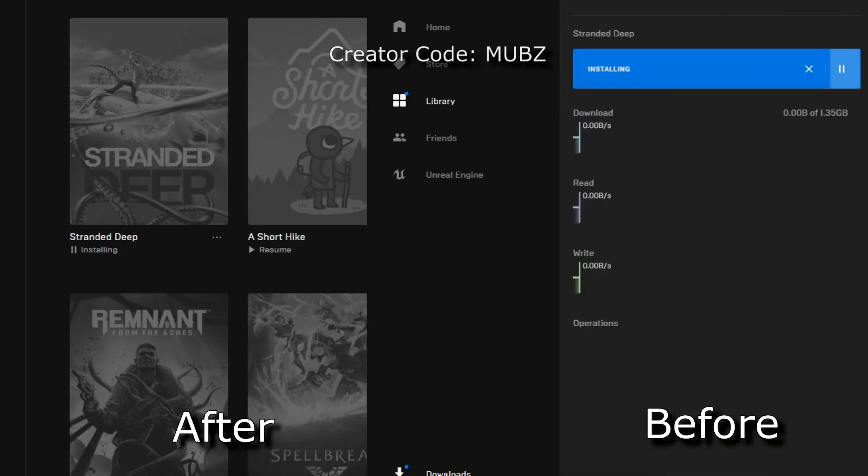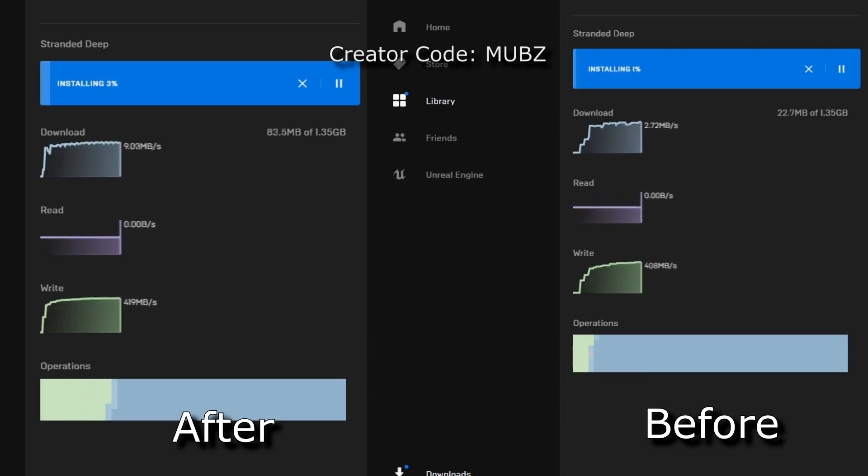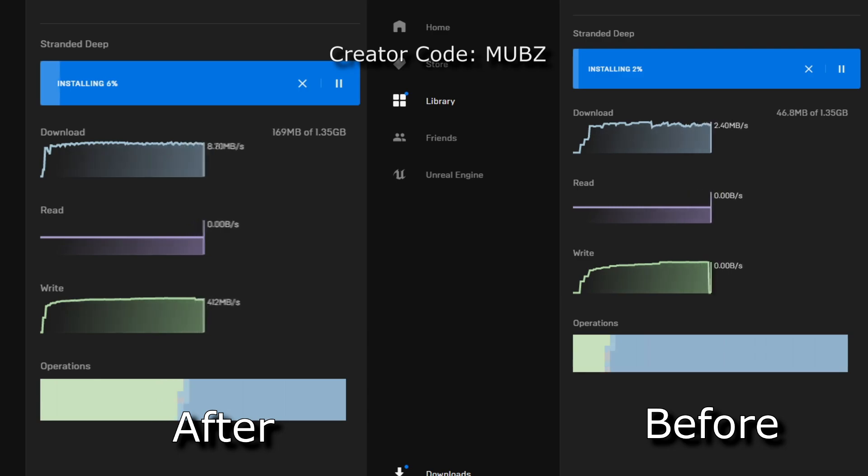As you can see, my current speed is around 3 megabits while downloading Stranded Deep. I'll be showing small size games that can be shown in real time for you guys. Keep in mind that this is for downloading games. Updating games should also work but may not, as sometimes your files are being unpacked and this doesn't require any internet speed at all.